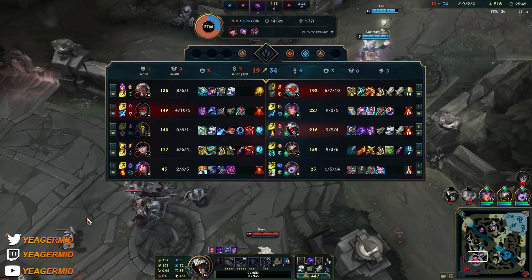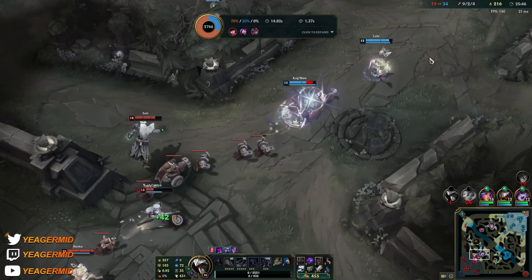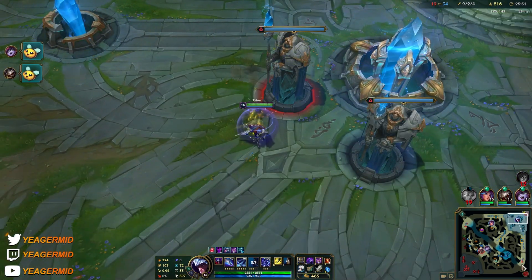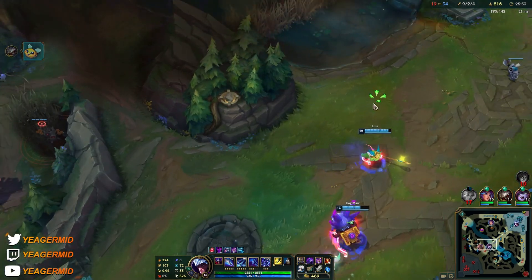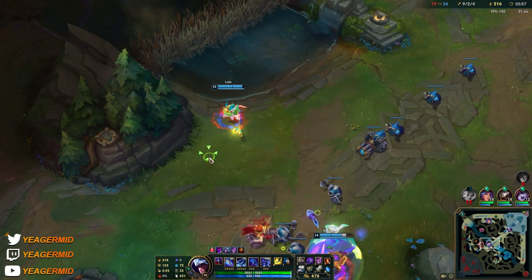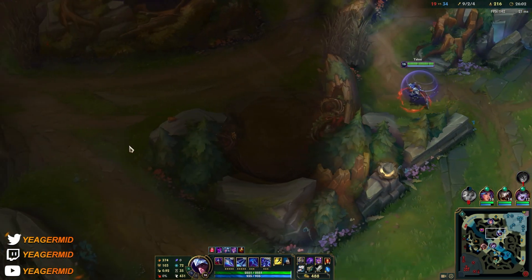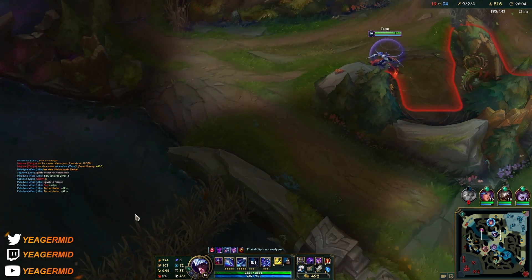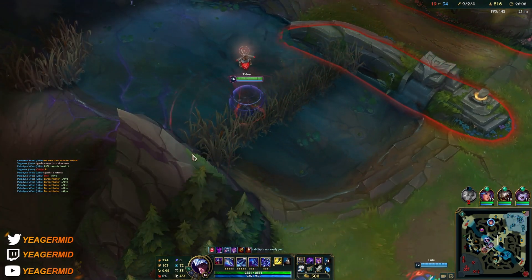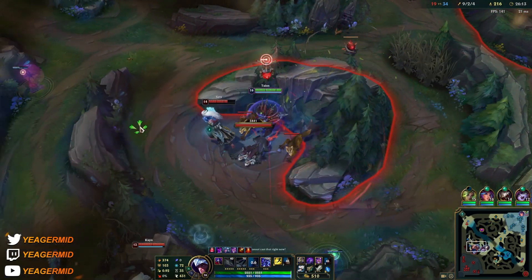Looks like he did indeed rage quit — 0 and 6. They should be able to deal with that pretty easily. If it was high elo and I see a Lulu and Zeri combo I'm dodging — it's really broken every single season. Even if the ADC overextends and gets caught, they just become unkillable due to the Lulu, and being a hyper carry they wipe out the entire team.